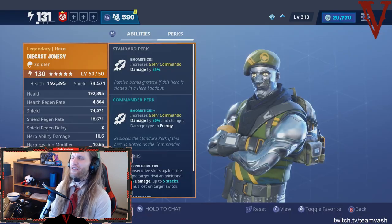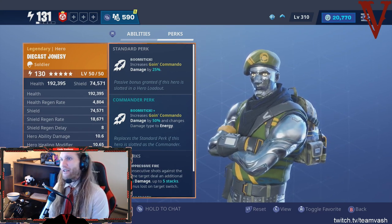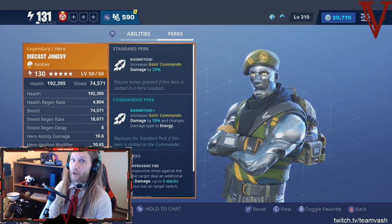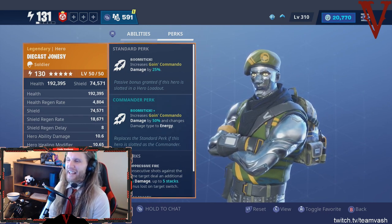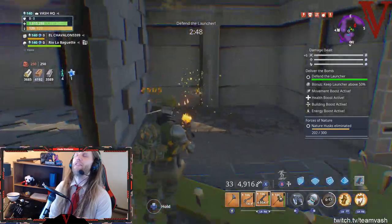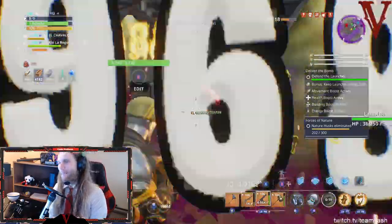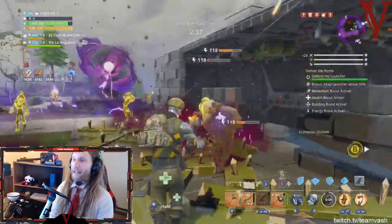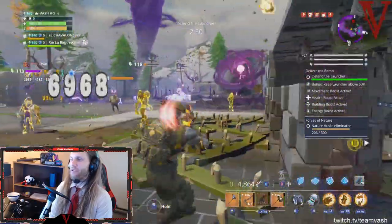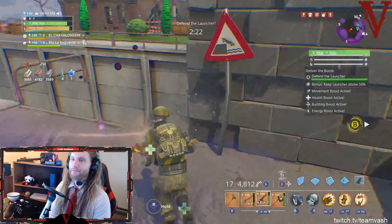Looking at his skills: Boomstick is his standard perk, which increases Going Commando damage by 25%. As a commander perk we get Real Now, which increases Going Commando damage by 50% and changes the damage type to energy — giving it an awesome visual feel, a wicked sound effect, and allowing you to melt through elemental enemies like candy. If you're a fan of the minigun and want to turn it from a tinker tool into a dominating force of nature, this is the guy for you.